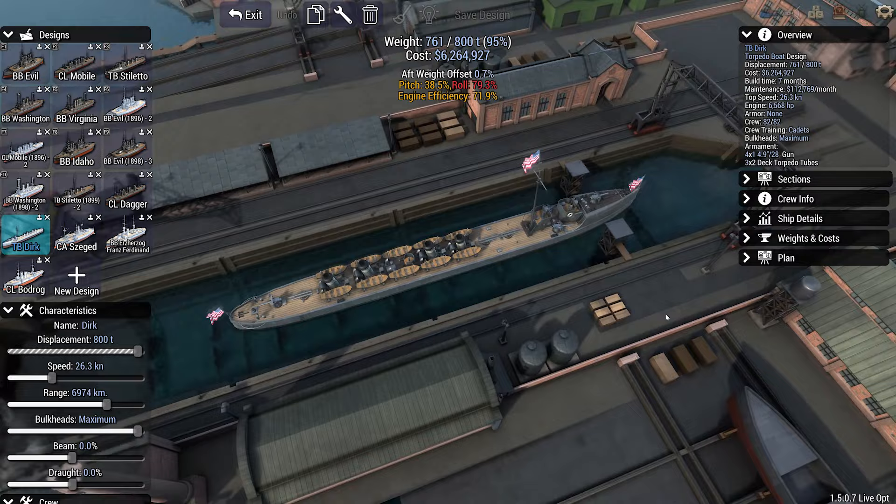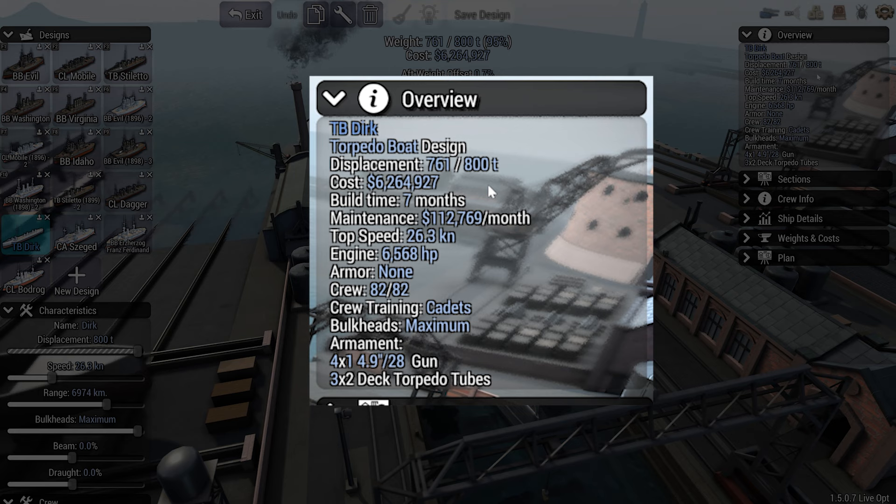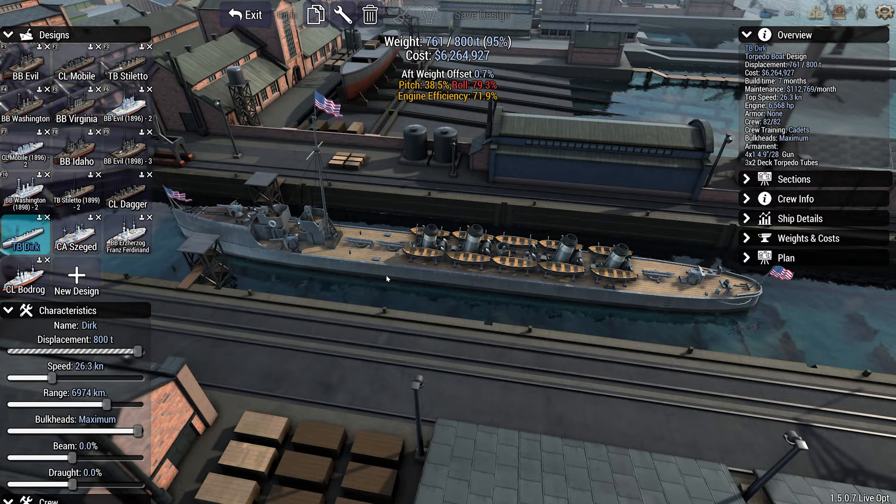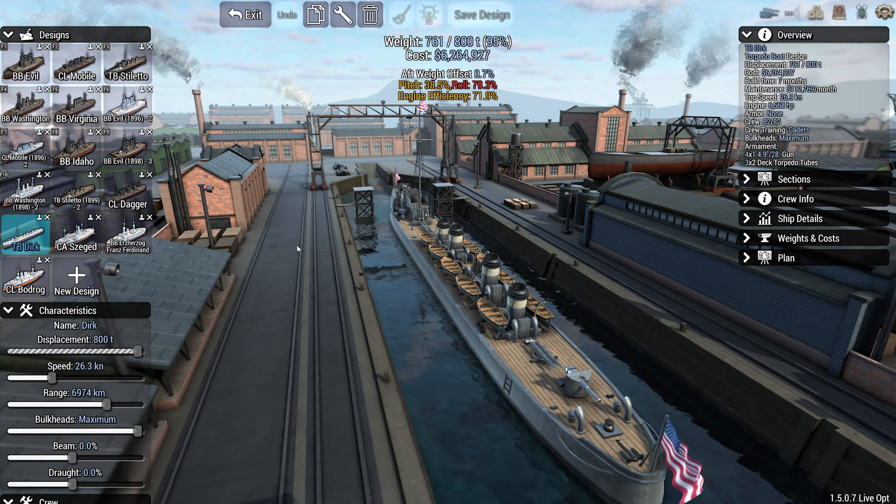Let's take a look at it. It is very reminiscent of the Stiletto class, a little bit longer. This one displaces 761 tons at a cost of 6.2 million dollars — pretty expensive — with low monthly maintenance cost. Top speed of 26 knots, and it boasts four 4.9-inch guns and three deck torpedo tubes. The guns are on the bow, sides, and one on the stern as well. Then we have torpedo tubes there and two right there.